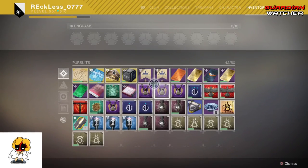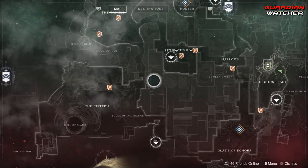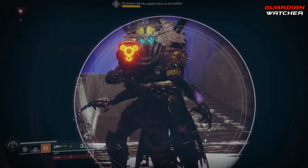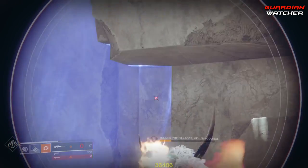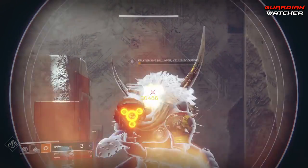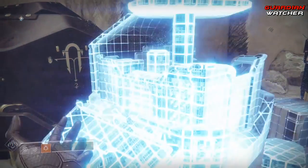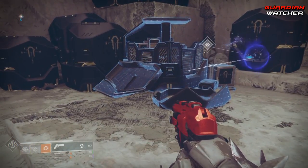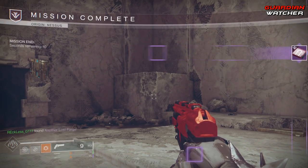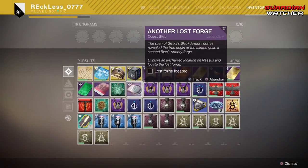After the Wanted Captain is dead, head to the Cistern and start that mission. This mission will bring you into another Lost Sector where you have to defeat the boss. Once the boss is defeated, go ahead and scan the caches. After scanning the caches, the mission will update and you're going to want to head to Artifact's Edge and start the mission there.